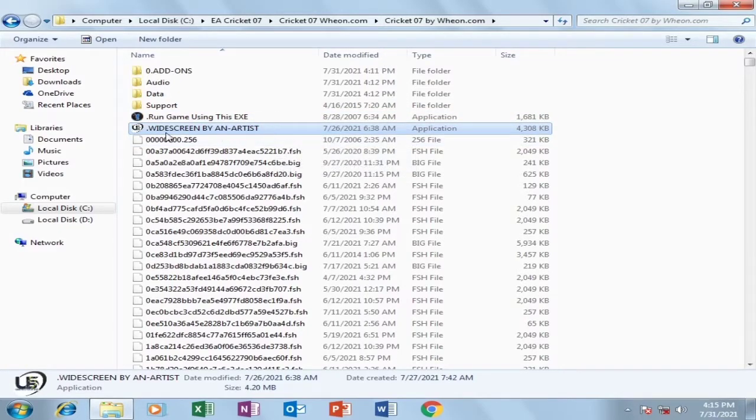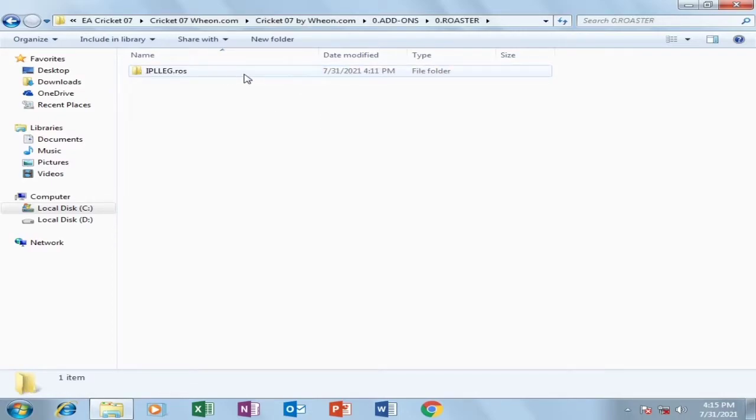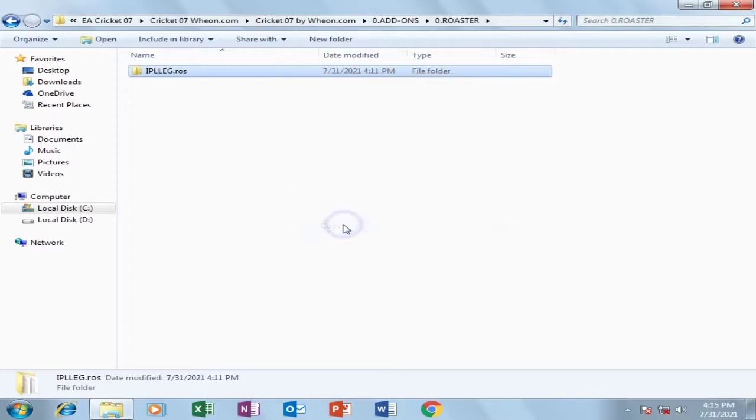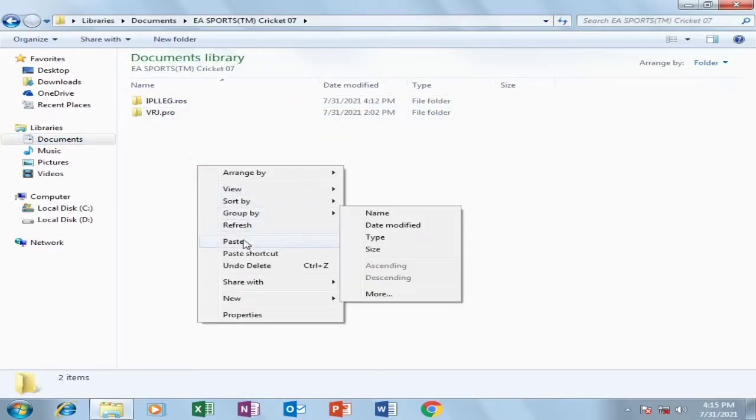Now go to the location where you have installed your EA Cricket 7, because that's where our patch is now installed. As you can see I've come into the game location of EA Cricket 7 and the patch is already installed here. There are some small formalities to do — open the add-ons folder, then open the roster folder, copy it, go to Documents > EA Cricket 7, and paste it there. This would already be done automatically, but if not present you can manually paste it.